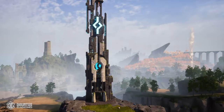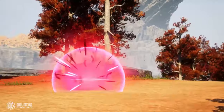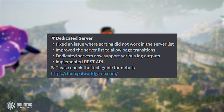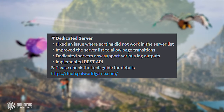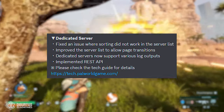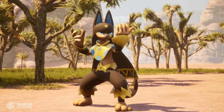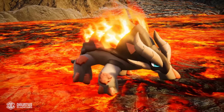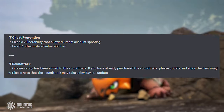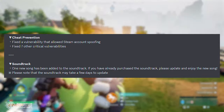For the more server and data-driven players: they fixed an issue where sorting did not work in the server list, improved the server list to allow page transitions, and dedicated servers now support various log outputs. They also implemented REST API. In the area of cheat prevention, they fixed a vulnerability that allowed Steam account spoofing — pretty scary — and they fixed seven other critical vulnerabilities.